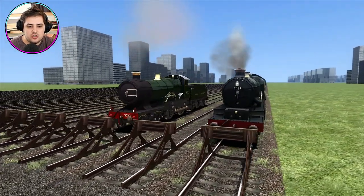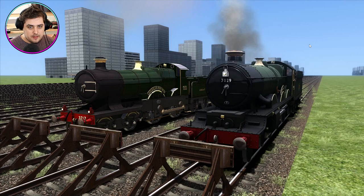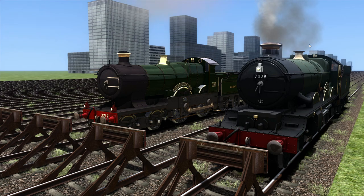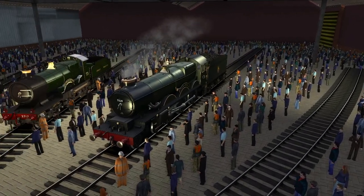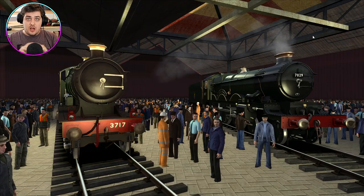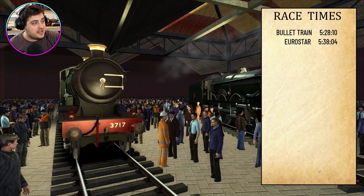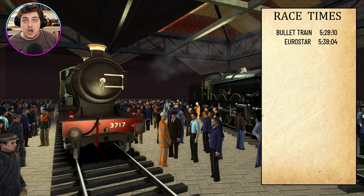Now we need to do the times and put them on the leaderboard to see where the times really stand. We have to head back to the railway studio — the Myats Museum, I think it's called. So here we have the bullet train at five minutes 28.10, and the Eurostar at five minutes 38.4. But because these are steam trains, I'm expecting them to be a little bit slower — but how slow?